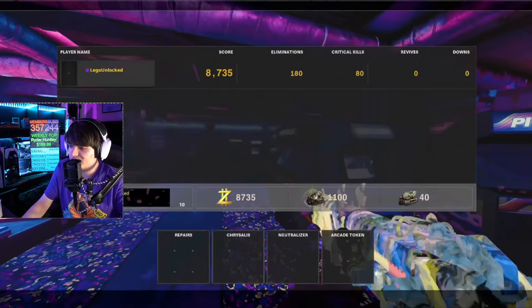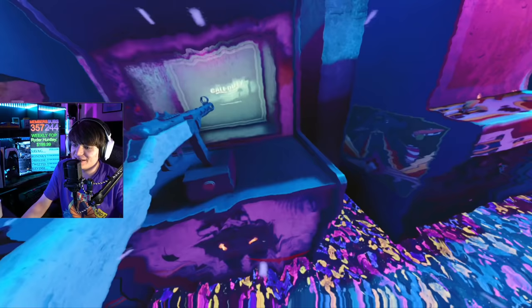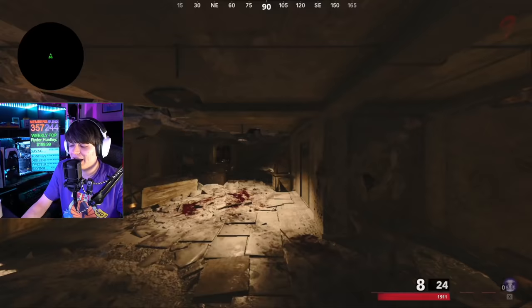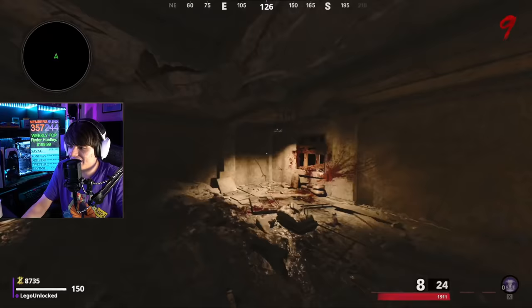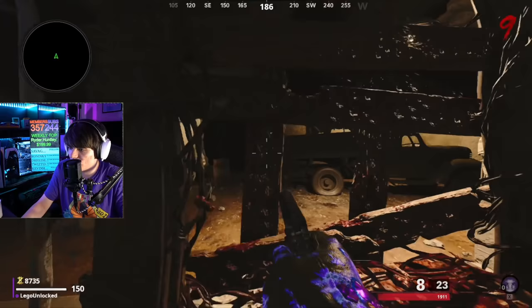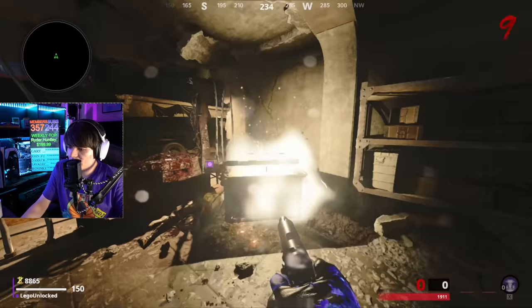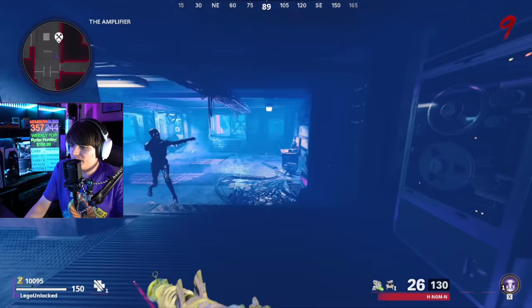Now that we've got the crystal we've got to get the two other pieces. One of them requires having 100 blue salvage — we're on round nine and only at 40. We're going to do the arcade Nocturn-tone easter egg which gives us 70 salvage. This event takes about two minutes and thirty seconds. The main goal is to aim for headshots on zombies — slow down, aim for headshots, and you're pretty much guaranteed to beat it. Easter egg done, now we have 165 salvage — more than enough.